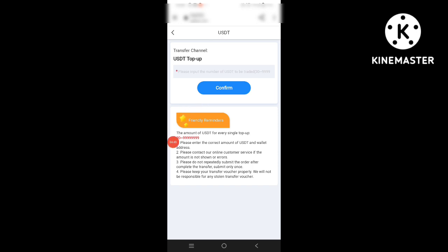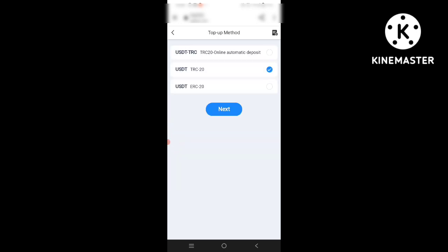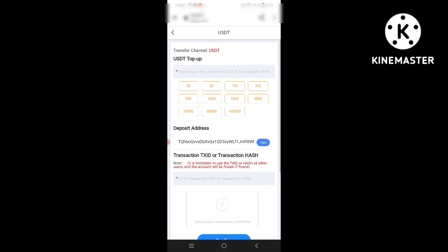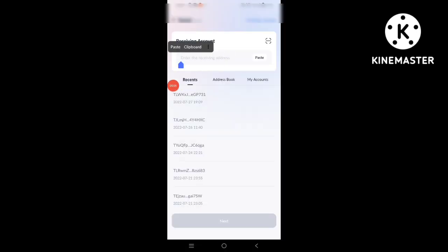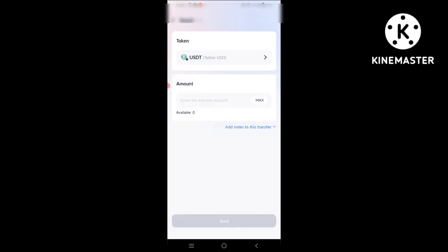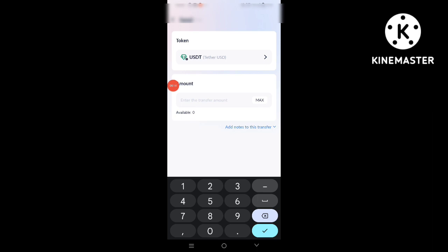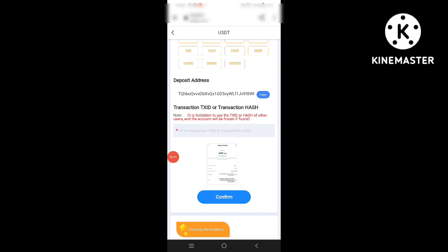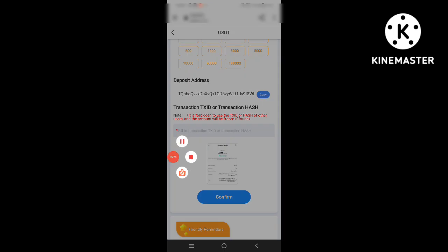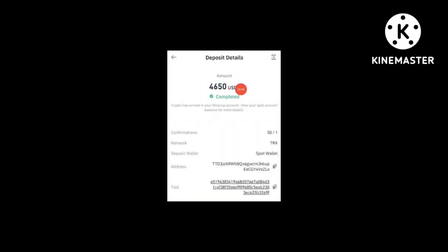Now let's look at the deposit option. You can see the deposit option using HGTRC TRC-20 online automatic deposit. You can enter 1,000, copy the address, confirm, and paste your wallet address and transfer. You can see the amount — 4,050 USDT. Put in the screenshot and confirm. You can see the details: 4,050 USDT deposit confirmed.